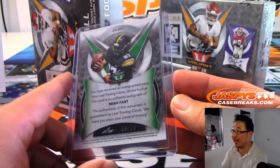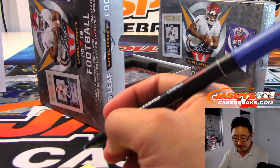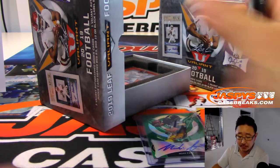Next up is Noah Fant, who I know is a Denver Bronco, 39 out of 75. That's a catch — a little oppo Joe Mojo, I'm a Raiders guy — AFC West for Richard Lupu. Thanks Richard L.